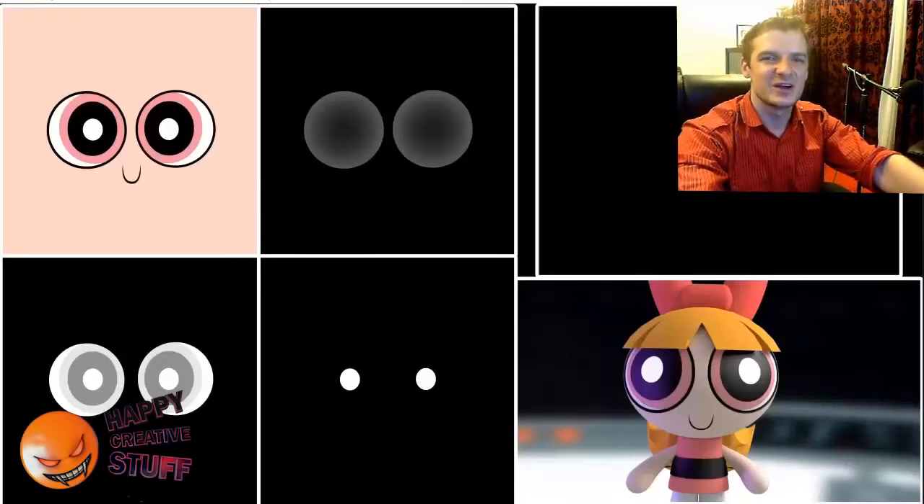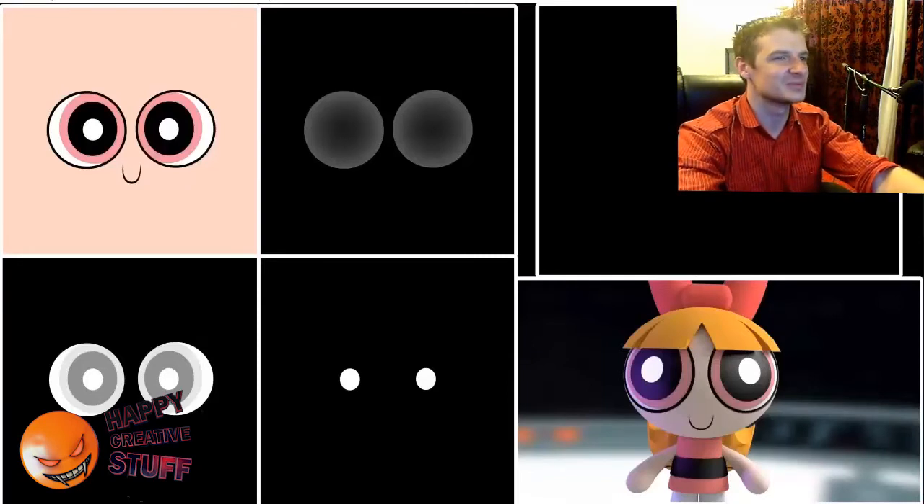We've been talking about the 3D Powerpuff Girl animation I did with Blossom. We've already discussed maps and animated maps. Let me just show you the flat animated maps — I'm going to make my window disappear so we've got full screen real estate. You'll see the reference I used, as well as the final 3D model and the different flat maps.